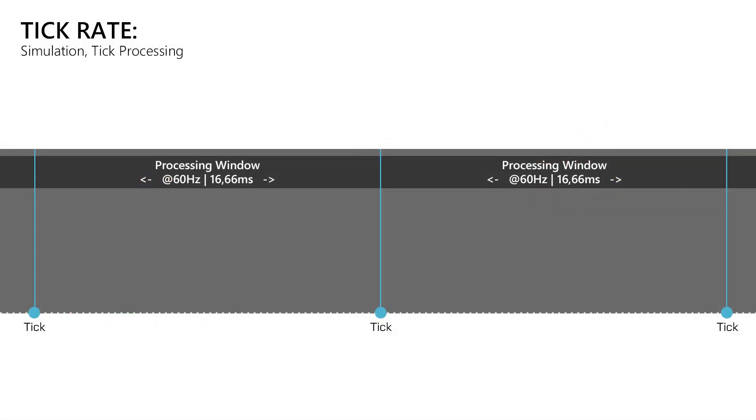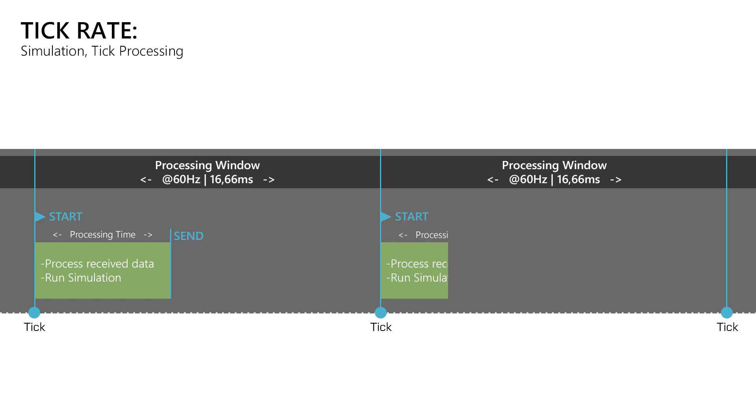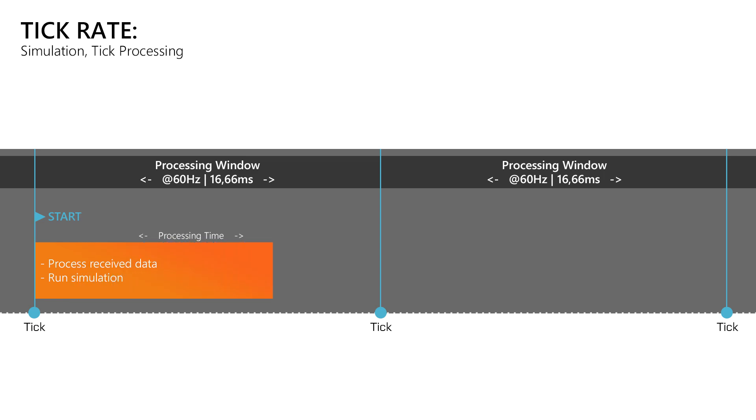The game servers in the Battlefield 1 PC beta run at a tick rate of 60Hz, which means that every 16.66ms it will begin to process the data it received, run its simulations, send the results to the clients and then sleep until the next tick happens. The faster the server finishes a tick, the sooner the clients get a response, which makes the game feel more responsive. When the server needs more time to finish a tick, not only will the hit registration feel less responsive, but there is also an increased risk that something goes wrong — especially when the server tick processing time gets close to those 16.66ms.